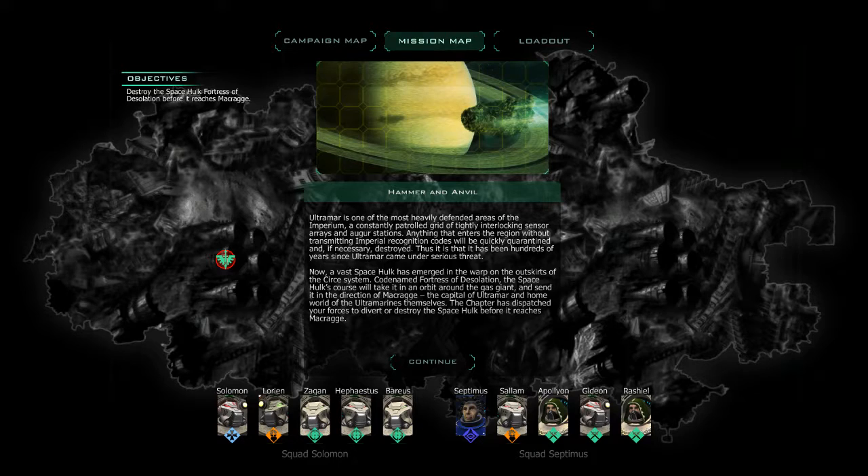So we have the Hammer and Anvil. Ultramar is one of the most heavily defended areas of the Imperium, a constantly patrolled grid of tightly interlocking sensor arrays and augur stations. Anything that enters the region without transmitting fertile recognition codes will be quickly quarantined and, if necessary, destroyed. It has been hundreds of years since Ultramar came under serious threat. Now a vast Space Hulk has emerged in the warp on the outsides of the Circle System, codenamed Fortress of Disoscillation. The Space Hulk's course will take it in orbit around the gas giant, sending it toward Mekirid, the capital of Ultramar, and the homeworlds of the Ultramarines themselves. The chapter has to divert or destroy the Space Hulk before it reaches Mekirid.